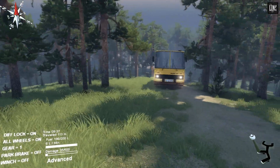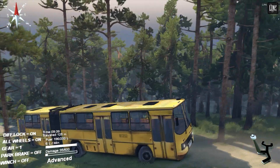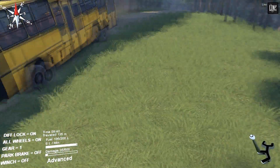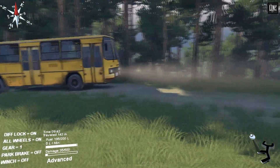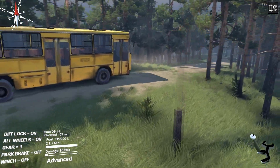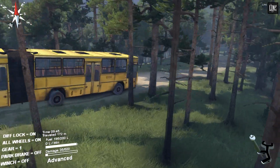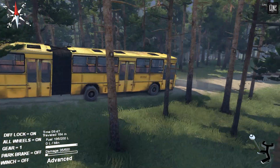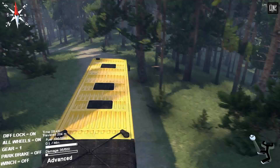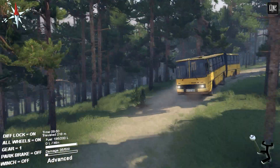It looks pretty cool, this thing, and the swivel part actually seems to work very well. But I'll have to take care of the front of the bus since it's so far over the front wheel and so low. It's even worse than the Camas — that thing takes damage pretty easily, and I guess this one does as well. Let's just take it nice and slow.